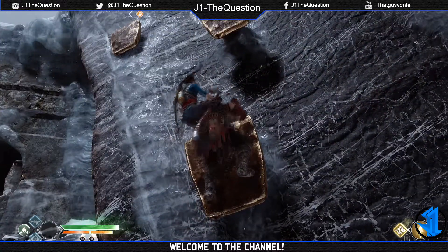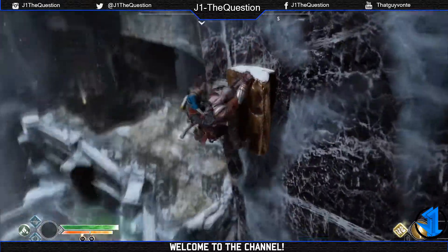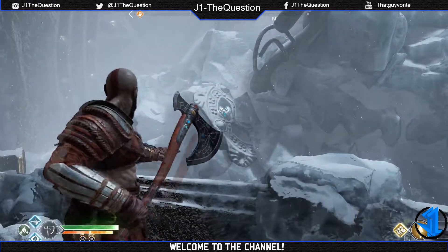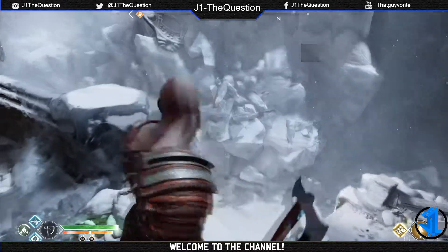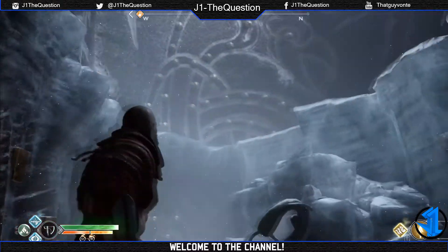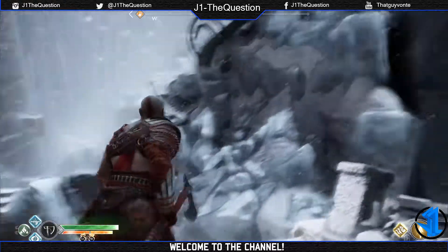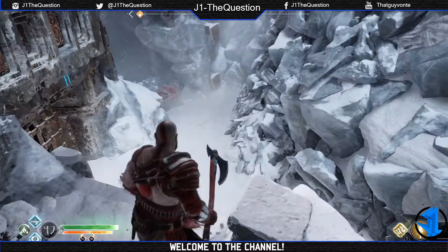I didn't see the last letter the first time around — it's tucked off in the ice, it's very hard to see. The first letter is right there, that's super simple. I ended up jumping down after I blew up the red crystal and climbing back up to see it was up there. A lot of people probably missed this — it's right up there in the right corner.